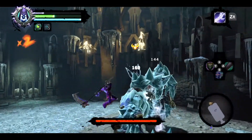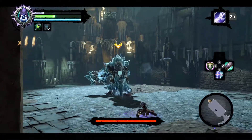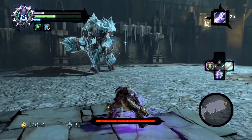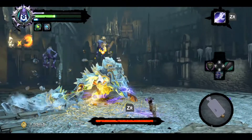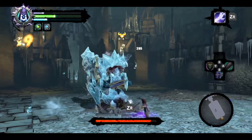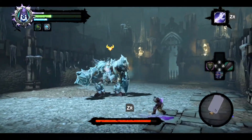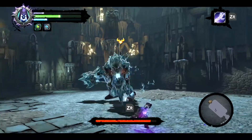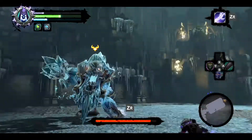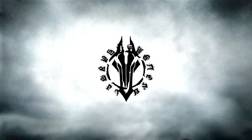Dodging in this game feels really fun — something you can get really good at. I've got an axe here that actually gives me health back, which is what I should probably be using against this boss. That's what happens when you fight a boss when you're underleveled.